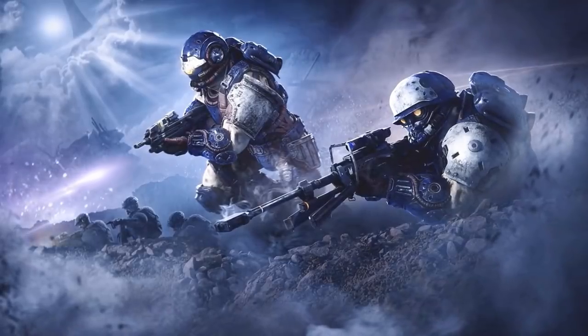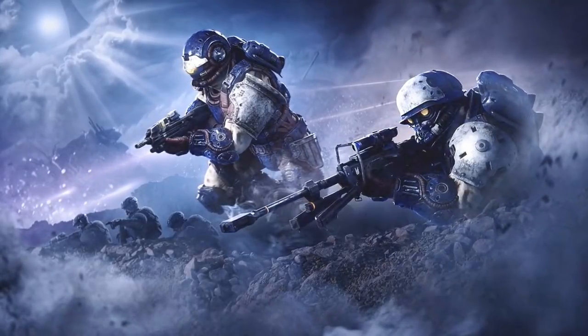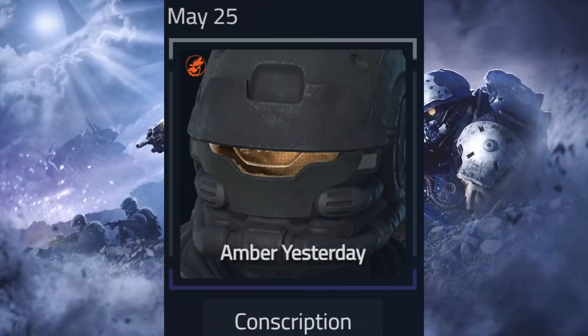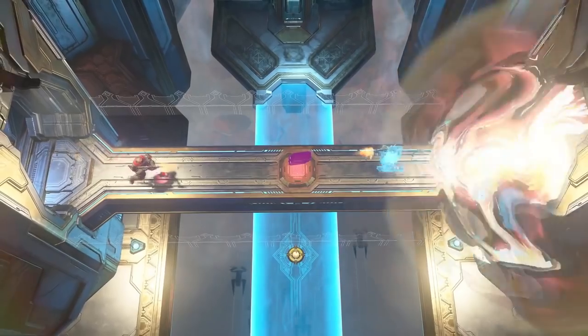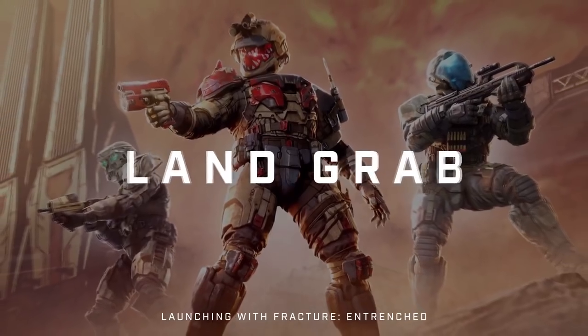The weekly reward for tomorrow, or today when you're watching this, is for the Eagle Strike Armor Core. It's a pretty nice amber visor — I'll let you guys be the judge of it yourselves, but hopefully it's worth grinding. That's basically everything coming with the Entrenched event. Hopefully that was nice and easy to digest.